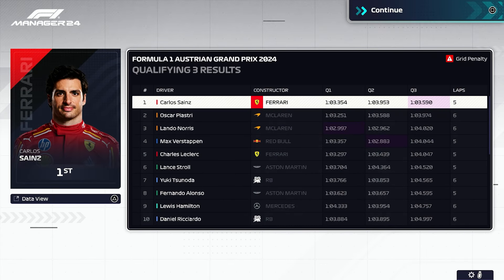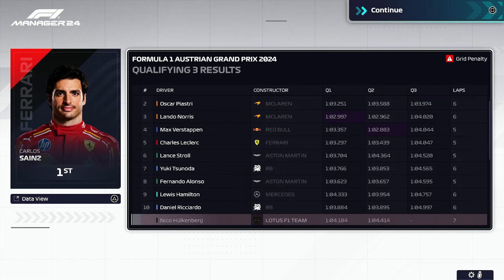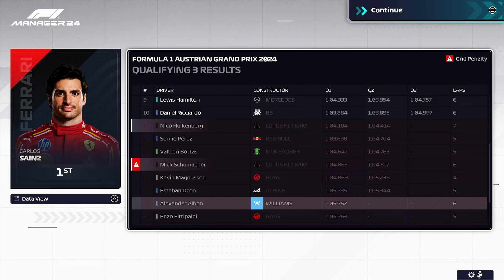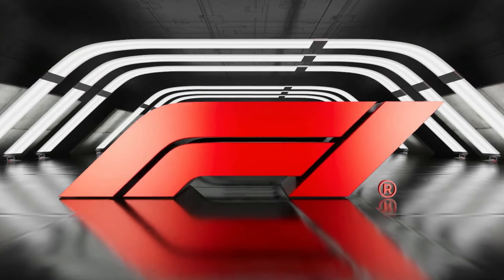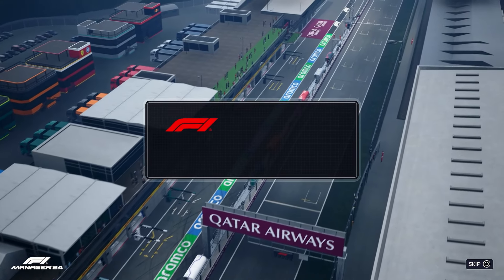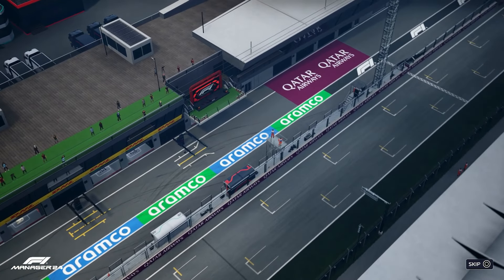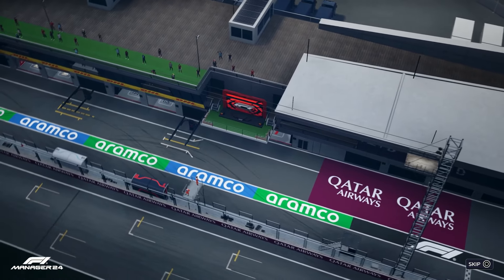So there you go — Carlos Sainz takes pole position, taking it off the McLarens amazingly. Max Verstappen starts fourth. It's a bit of a mixed up grid — Perez out of position, Russell well out of position. Schumacher obviously has his grid penalty as well because of the crash in the last Grand Prix. Here among the mountains in Austria, the teams are preparing for the 71 laps of today's race. Four years on from the circuit being renamed to the Red Bull Ring, Max Verstappen became the first driver to bring an eponymous car to victory here in 2018.